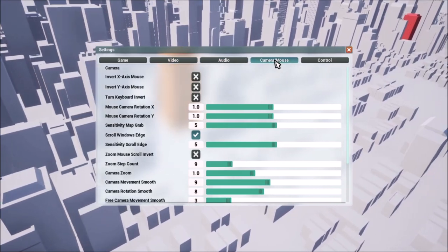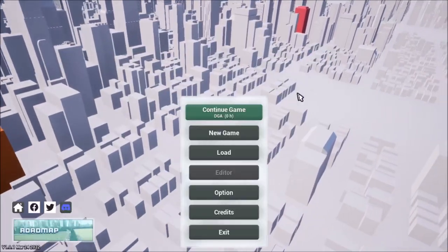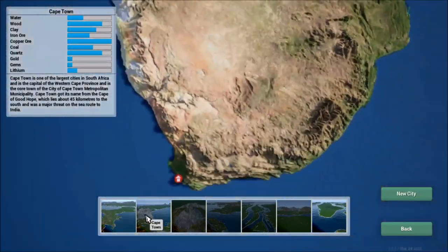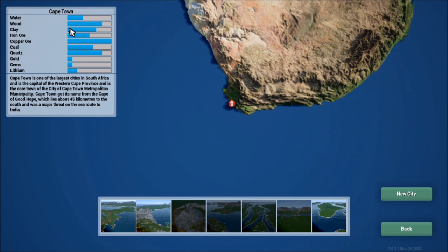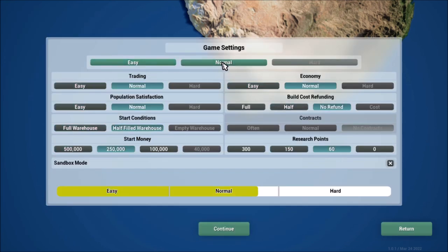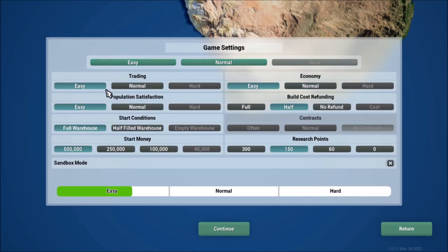There are audio sliders, camera and mouse control settings. When you start a new game, you'll be able to choose your map — like Cape Town, for example. In the upper left-hand corner it'll tell you the statistics and resources. You can name your city. You can adjust game settings: Easy, Normal, and Hard. There's Trading, Population, Satisfaction, Start Condition, Start Money, Economy, Build Cost, Refunding, Contracts, Research Points, and so on. There's also a sandbox mode with infinite resources, should you want to mess with that.